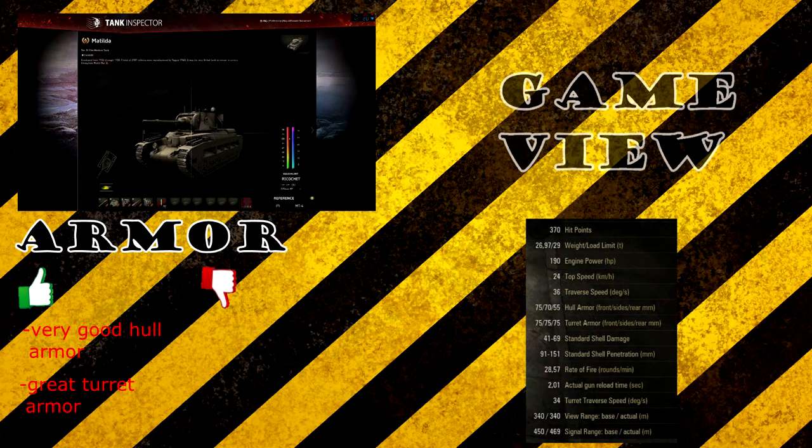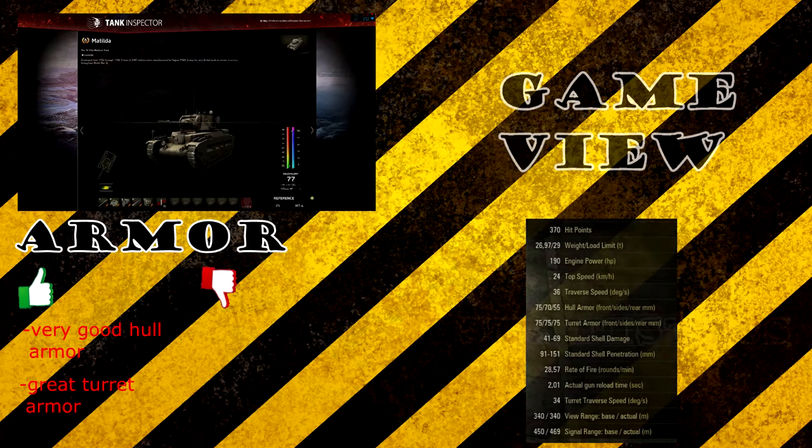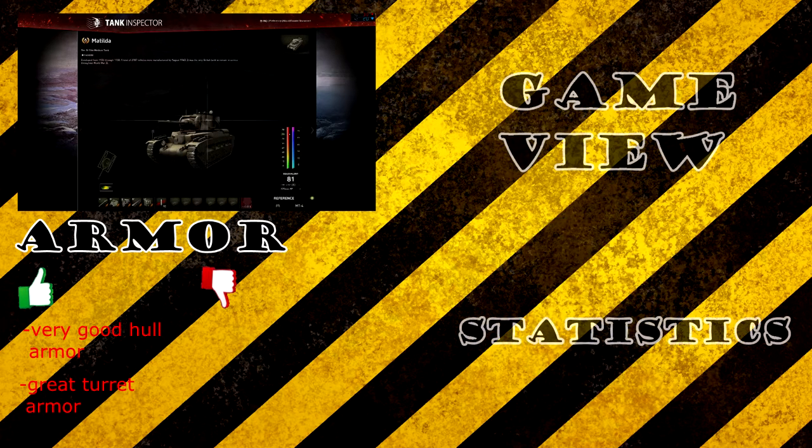One disadvantage of angling: there is a sloped section on the hull that becomes flush to the enemy when you angle, creating a flat armor plate. If you notice the enemy aiming at that flush section, drive backwards and forwards — the same sidescraping technique as with the VK. If you're hull-down, it's even harder for the enemy to hit the weakly armored sides of your turret rather than the mantlet. That covers the armor profile — let's take a look at the replay.